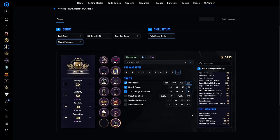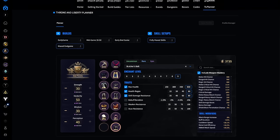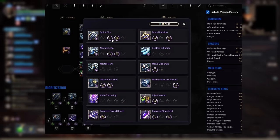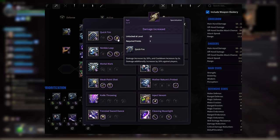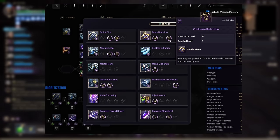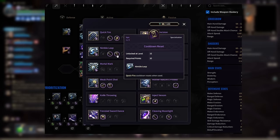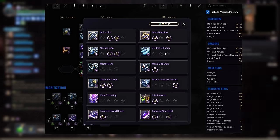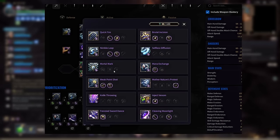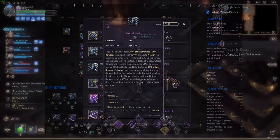Now we're heading to the skills section, then the guardian section, and then the testing section to show you exactly how to perform your rotation. For the skills: Quick Fire with consecutive use, minimum chain fire, and the damage increased conversion kit. Brutal Incision with the thunderous bombing conversion kit and cooldown reduction. Nimble Leap with consecutive use and cooldown reset. Selfless Diffusion with no conversion kits — it's PvE so you just want it for the cooldown.